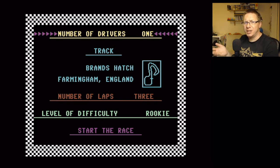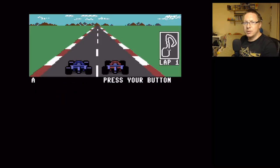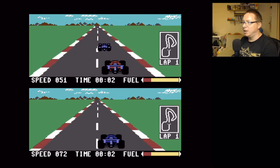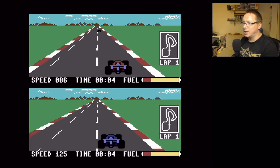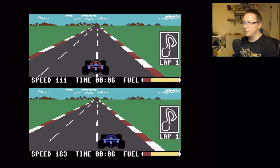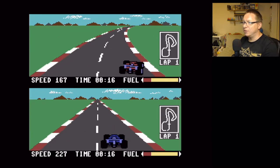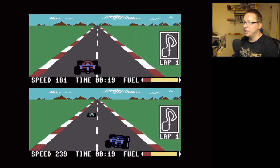So we're doing Brands Hatch in England, number of laps: 3, and we're doing rookie because I'm basic, so hopefully I should look good. Press your button — there we go — let's go! I'm off. I'm on the top and my opponent's on the bottom as far as I understand. Reading the bumf on the C64 manual, it's like: it's very realistic, watch the color of your tires, your fuel level and all that.